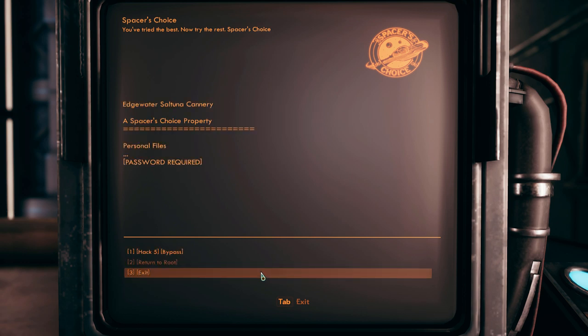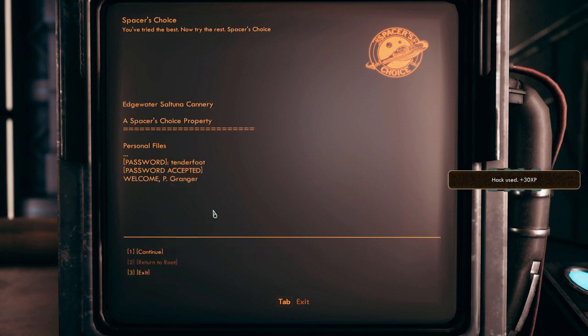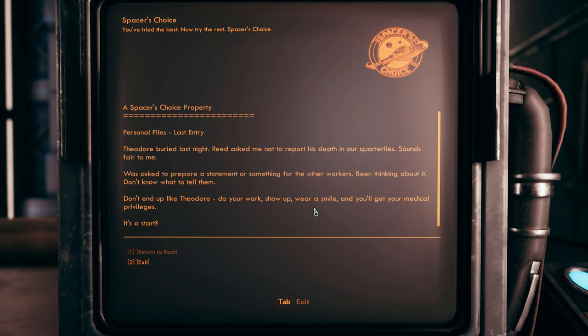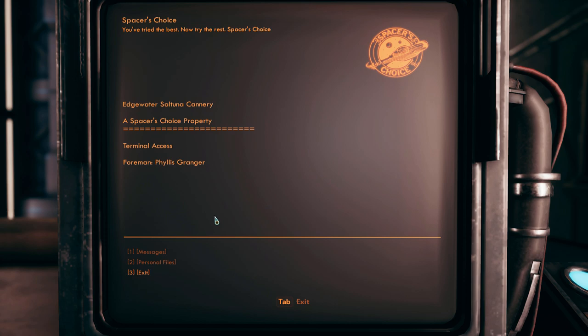Personal files - oh, password required. We got hacking skill - bypass that shit. Well thank God, no minigame. Password is 'tenderfoot,' which is what she called me. Personal files, last entry: 'Theodore buried last night. Reed asked me not to report his death in our quarterlies. Was asked to prepare a statement for the other workers. Don't know what to tell them. Don't end up like Theodore - do your work, show up, wear a smile, and you'll get your medical privileges.' Bummer.